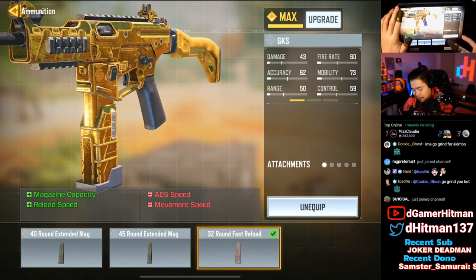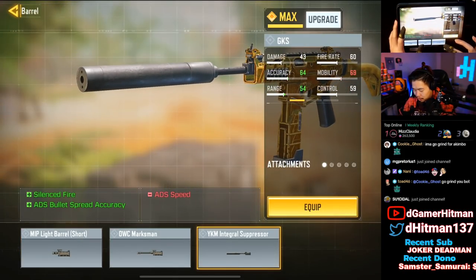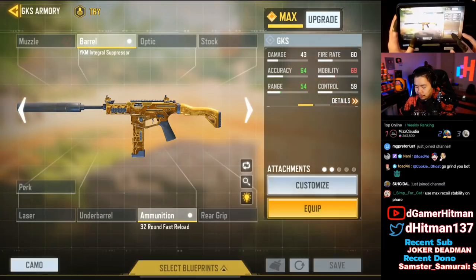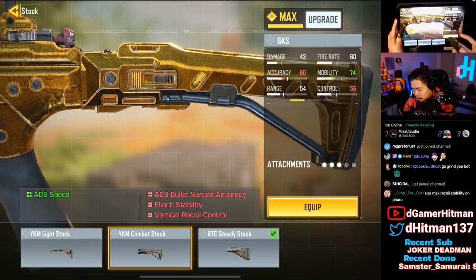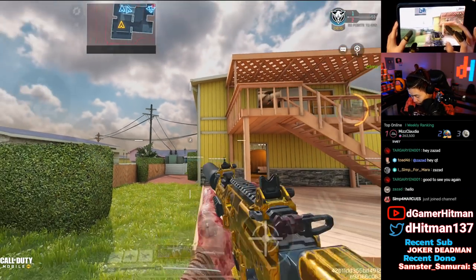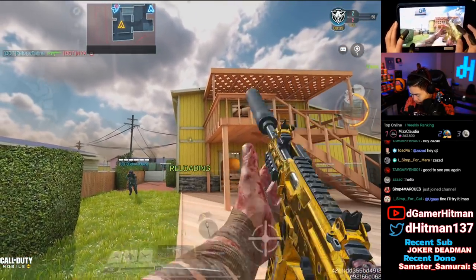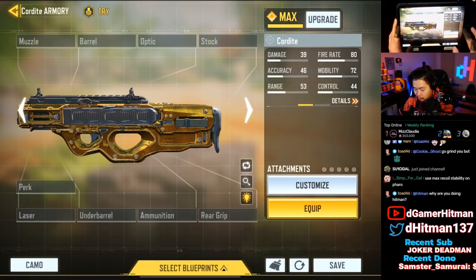For this one, the 32 Mag Fast Reload is usually what you'll use — it looks really cool with that. Increasing the barrel with the Integral looks ugly. The barrel won't really increase gold, but I'd use the Integral anyway since it's practical. A Steady Stock or Combat Stock — whatever has the most gold. The GKS is actually really nice; again some older guns the gold isn't as pronounced. Reload to see it — that's pretty good.